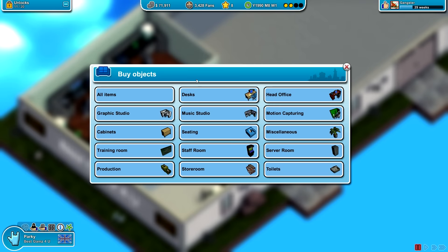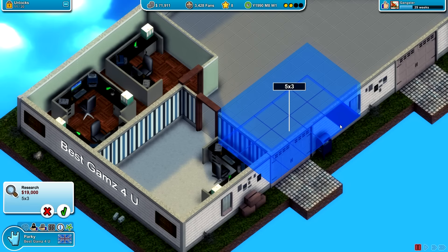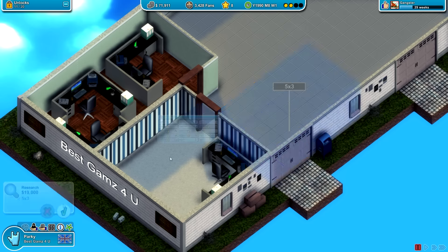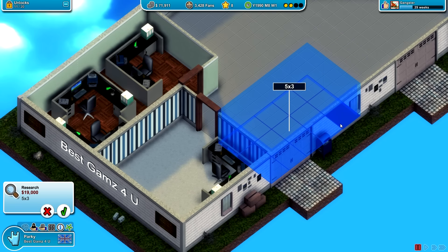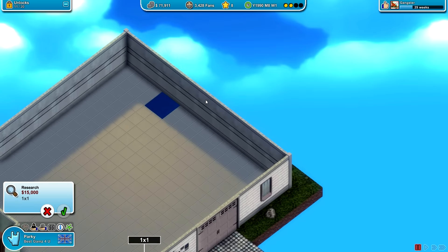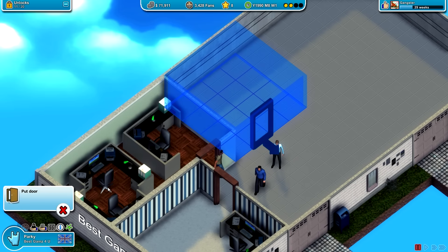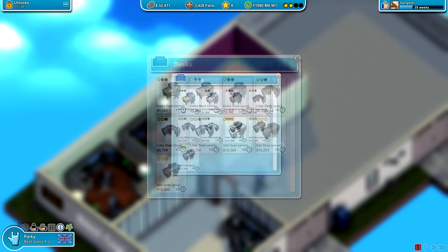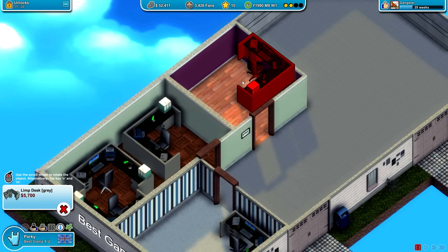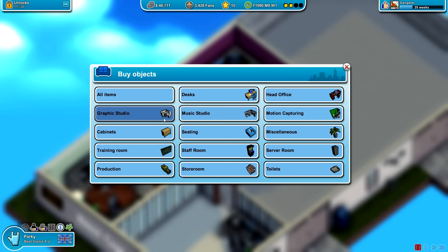In terms of the other rooms, we're going to need probably a research room again because research is obviously a good thing to be doing. We could put this down over here. I'm wondering whether we should make research a bit bigger — it's probably going to make a huge difference, isn't it? Well I've got loads of space, so why not use the space efficiently? We're going to put down a four by four room for research and put a door down here. We're going to put down one of these desks in the corner, and we're of course going to need to hire a load more employees for this.